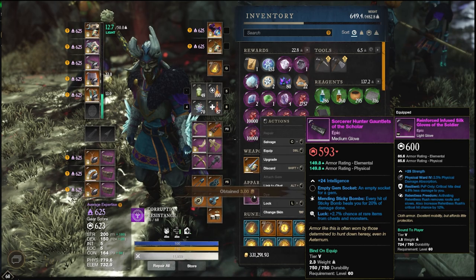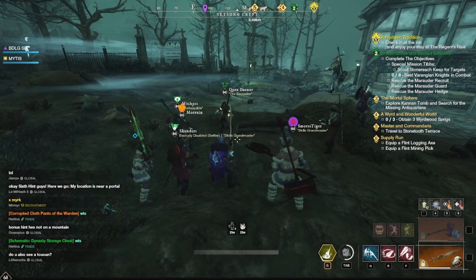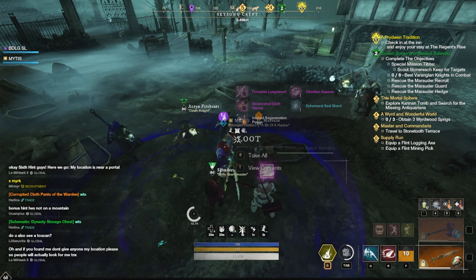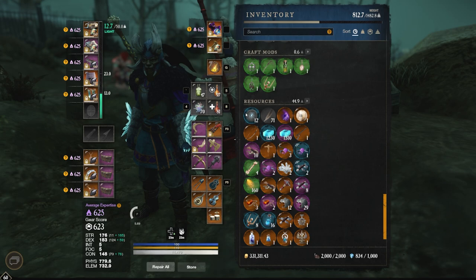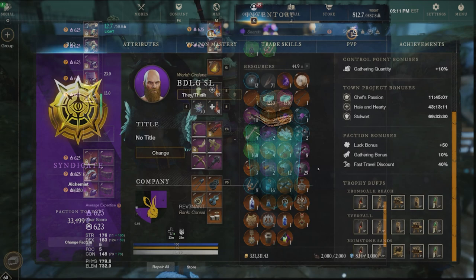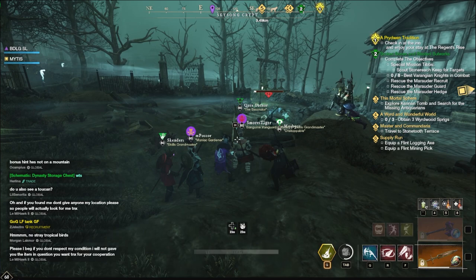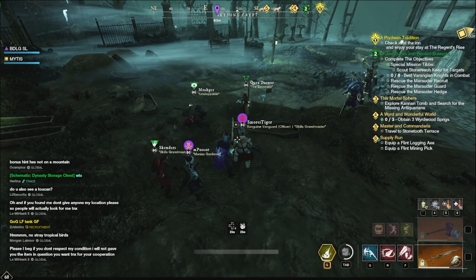To obtain combat trophies, you need to farm the artifact ingredient, which is obtained differently than others — not from chests, but from specific mobs (or purchased from the trading post, though major versions can be expensive). For the basic lost trophy, you need ectoplasmic essence, farmable from lost mobs level 36 plus. All basic versions are fairly common and cheap on the marketplace, making it easy to get up to basic trophies.